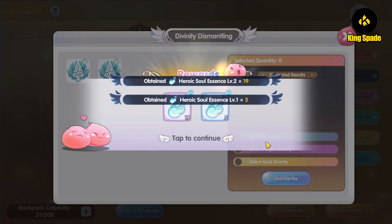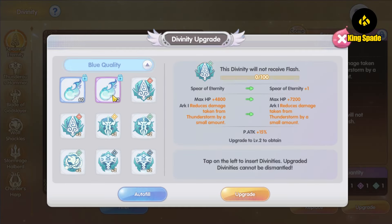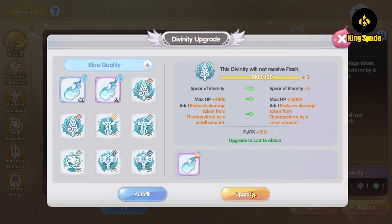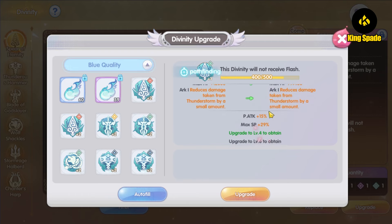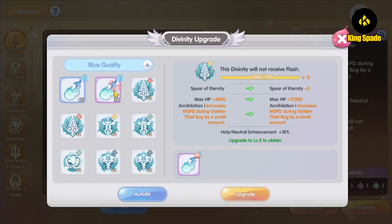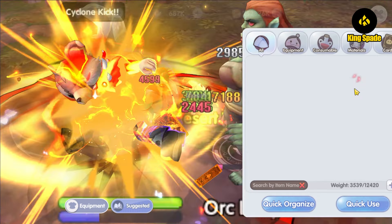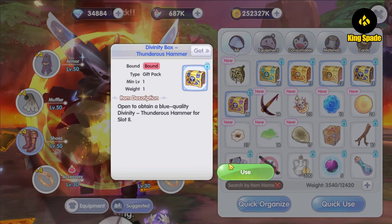Let's try to upgrade the slot 1 divinities, but first I'll dismantle all the ones I don't need. Starting with the physical attack divinity — we got maximum SP, not a good start. Let's try the next one: upgrading the neutral damage divinity — we got AGI, also not a good start for Tag One. Let's move on to slot 2.